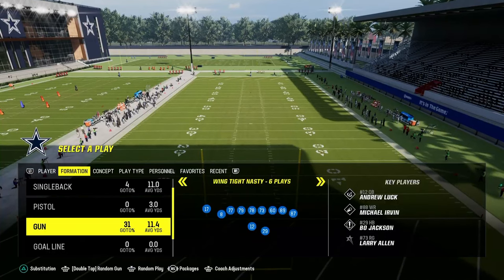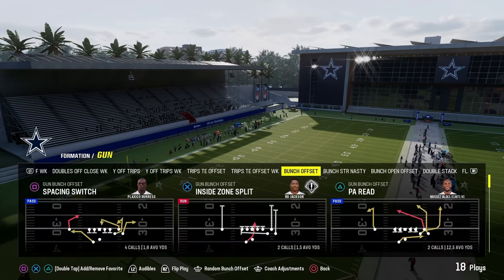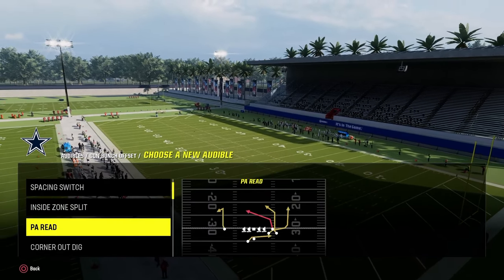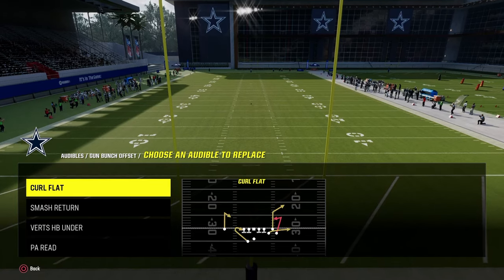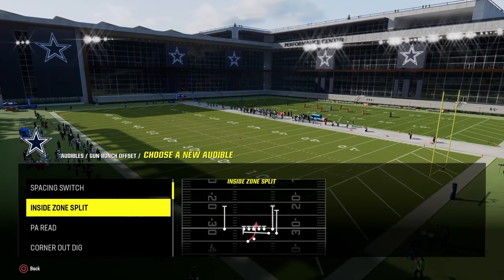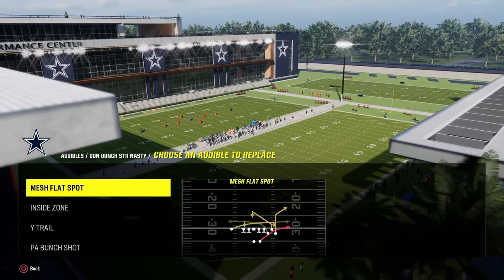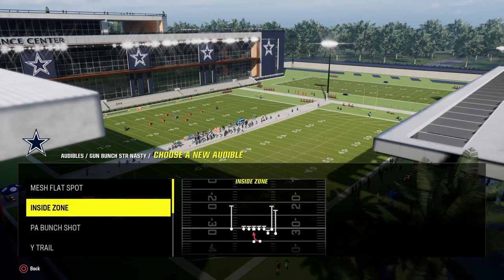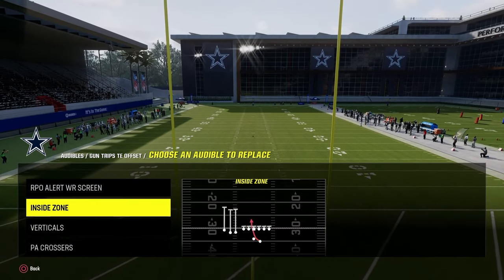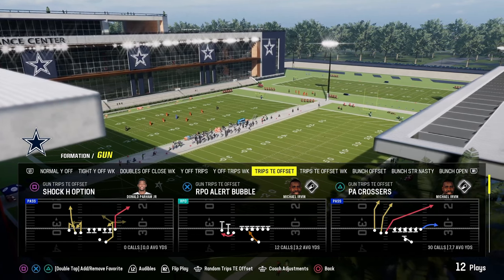Now we'll get into the audibles for the offense. The Colts offensive ebook is specifically for the gun bunch and bunch offset mini scheme. We're going to go to our bunch offset formation. Our audibles are going to be curl flat at the top slot, smash return in the second slot — it's a really good versatile play — then verts halfback under. Instead of PA read, I like to put the play Z spot and go. Out of our bunch strong nasty, we're going to have mesh flat spot, RPO read bubble wide trail, and the play dagger. In our trips tight end offset formation, we'll have RPO alert wire receiver screen, RPO alert bubble verticals, and PA crossers.